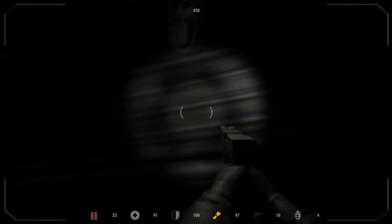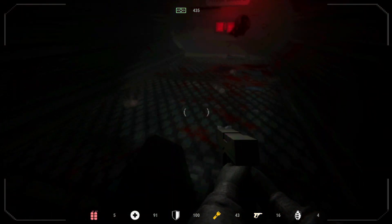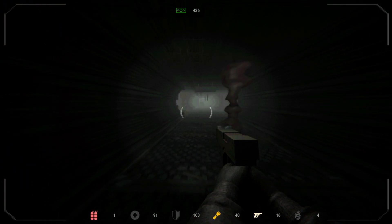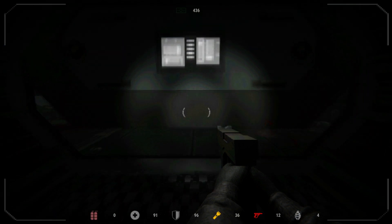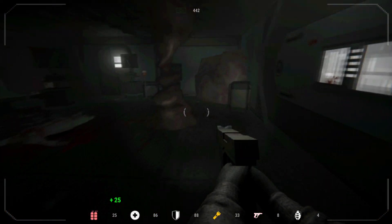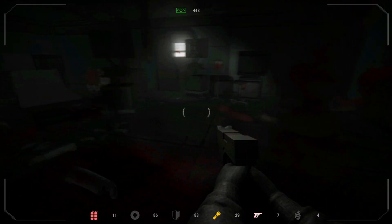No idea where this is going to lead us. 28 oxygen - great. Maybe we're supposed to drop down. There's a story bit but I probably can't read it. I like that kind of level design, teasing things like that. Every corpse just has to explode, doesn't it? Oxygen is low too - great, because I'm kicking too often. This might be our end. Let's see how gruesome this is gonna be. Also I have four grenades - maybe I should have used those. Watch out for flesh entities and dead bodies - they might be infected. Yeah, they usually are.